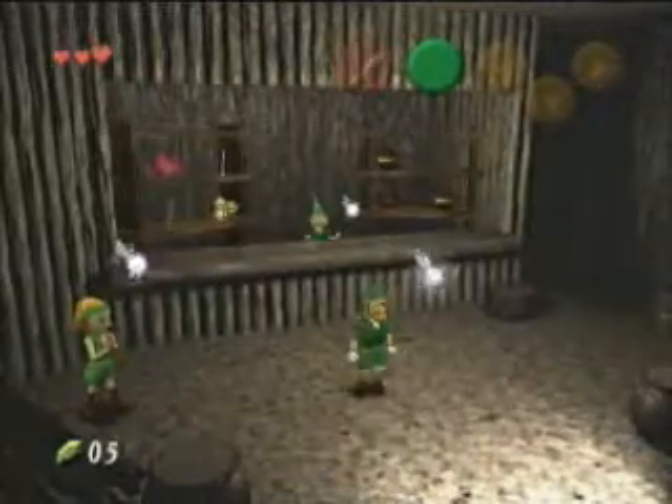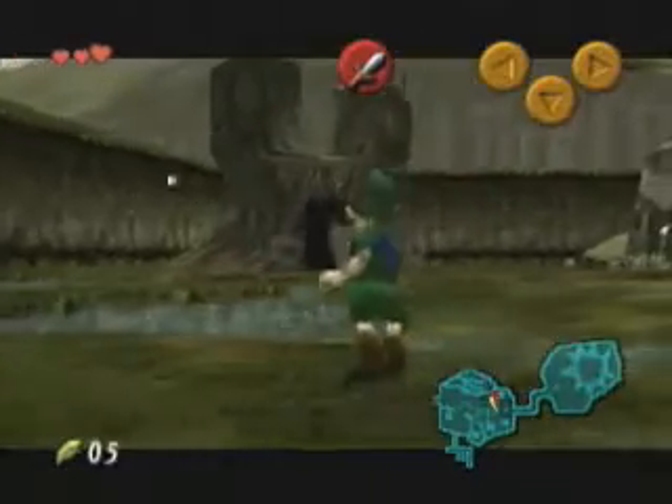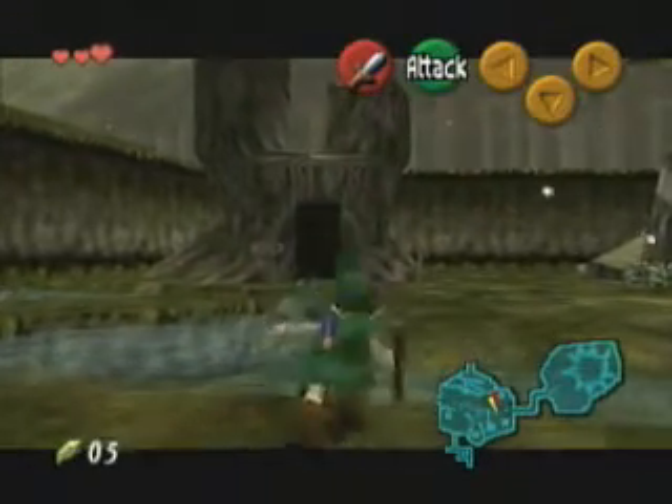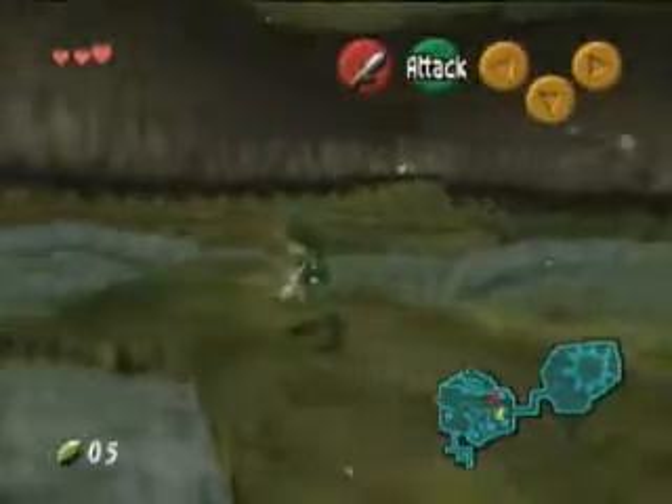So anyway, let's equip our shield here. We use our shield with R — use it to deflect things. You can also use it while Z-targeting like this. And then stab, and then block, and then stab, and then block, and then stab. Okay, those first two I was doing were slices, not stabs. Excuse me, princess.